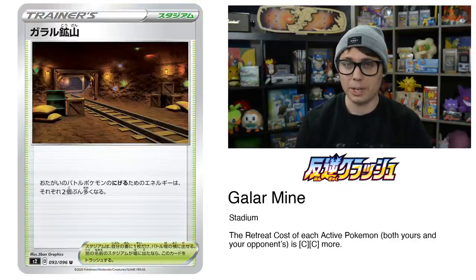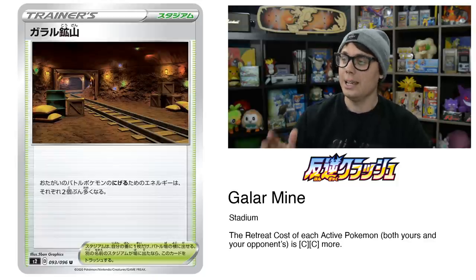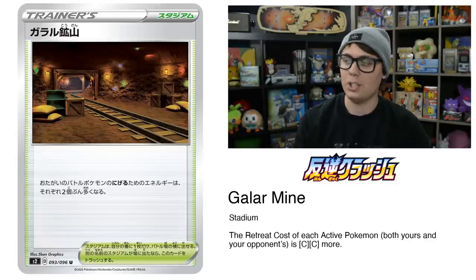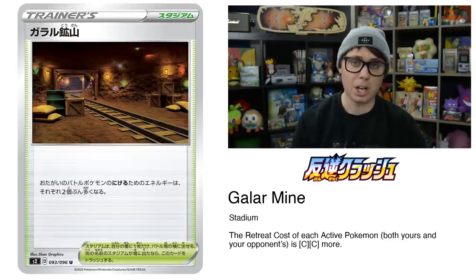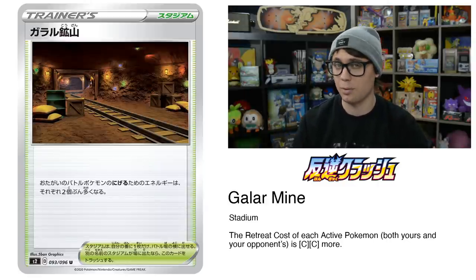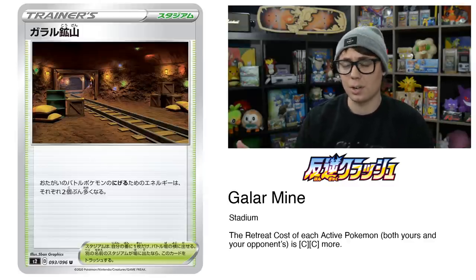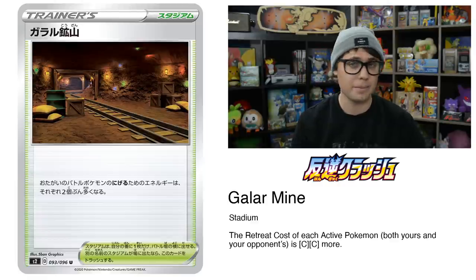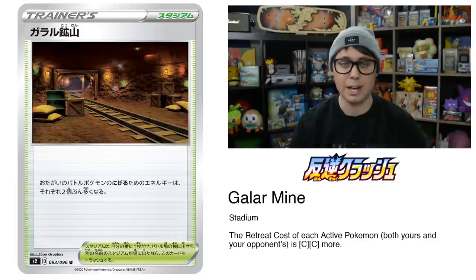Galar Mine was one of my favorite areas in the Sword and Shield video game, so I'm stoked to see it recreated as a powerful stadium card in Rebel Clash. It makes it so that the retreat cost of each active Pokemon — both yours and your opponent's — is two Colorless more. We already talked about Melodic V and this stadium boosting damage output to over 300 with the help of Absol from Team Up. This card is also going to help out Tangrowth, which saw some marginal success earlier in the year, and is overall going to be a great card to slow down Jirachi from Team Up, which sees a ton of play.